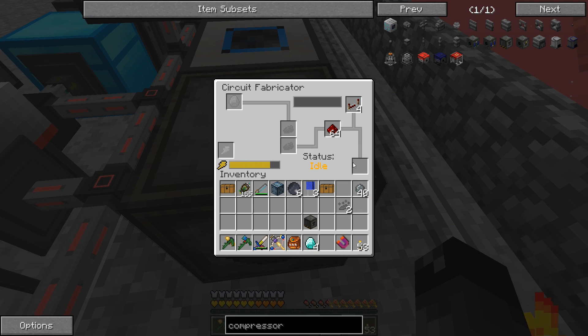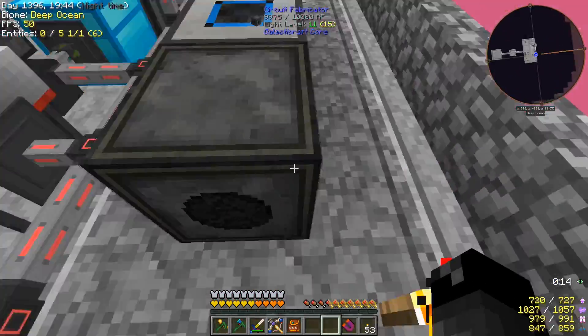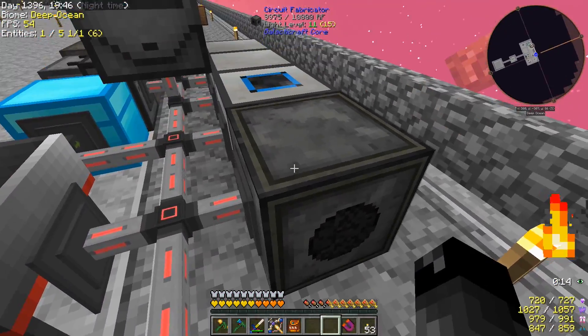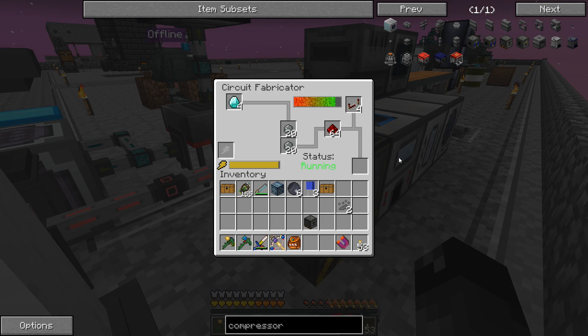So redstone, repeaters, silicon, diamonds — now things are happening. I completely forgot about the whole 'it has to be facing the certain direction' thing. This is like one of the few mods out there that requires that. Anyway, do we get three? We get one. Okay, so we had to do at least two of these, so we need to wait for the second one.